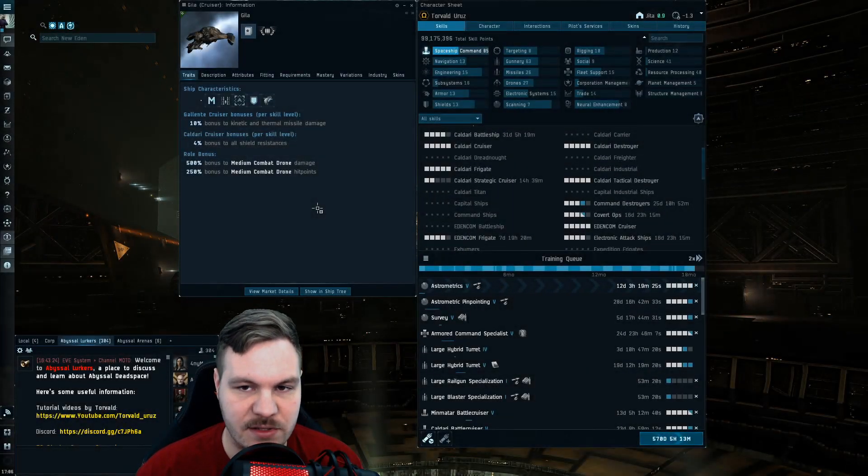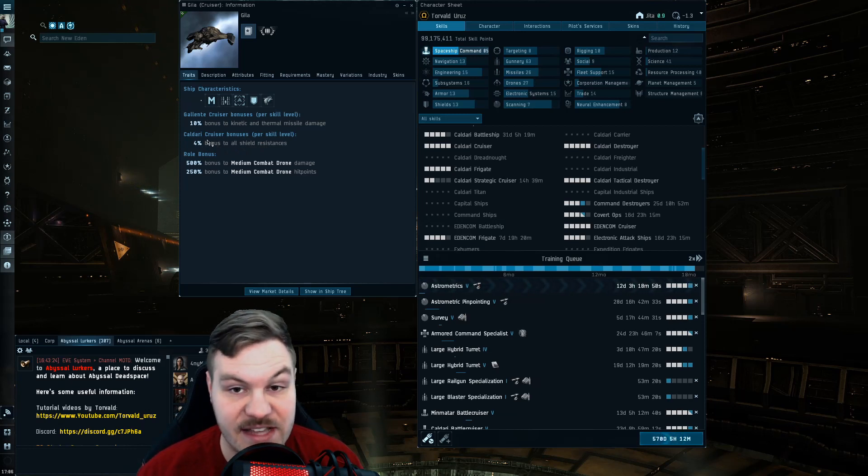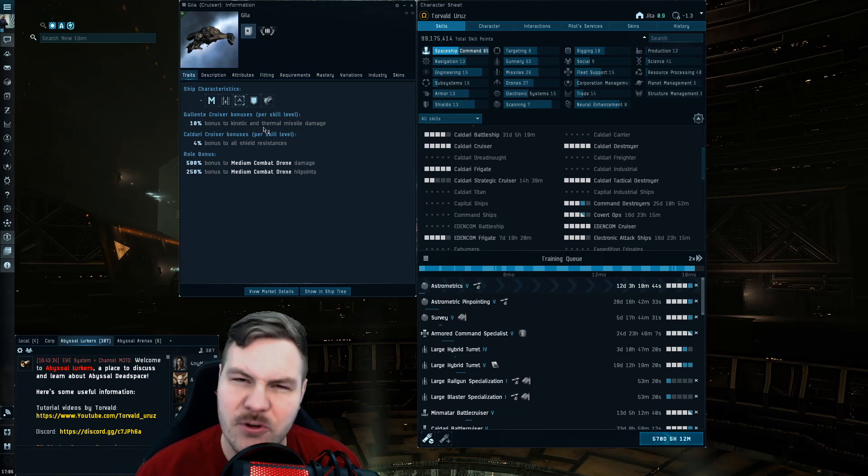Starting with ship skills — these are pretty easy to understand. I chose the Gila because it draws from two different skills rather than a typical T1 cruiser. The Gila gets bonuses from Gallente Cruiser and Caldari Cruiser. You can see right here: ten percent to kinetic and thermal missile damage, and four percent bonus to shield resistance. These are dependent on skill level, so at level five Caldari Cruiser you get twenty percent total shield resistance, and at level five Gallente Cruiser you get a fifty percent bonus to kinetic and thermal missile damage.